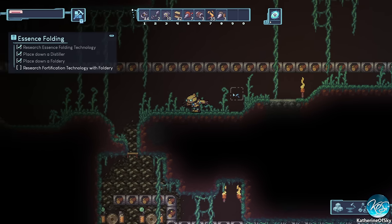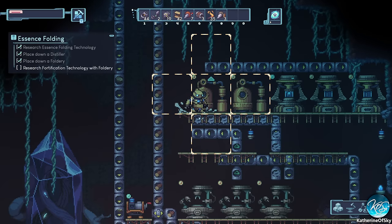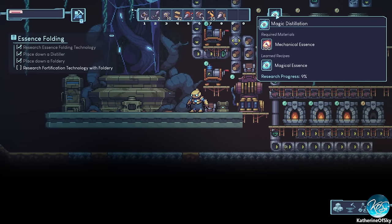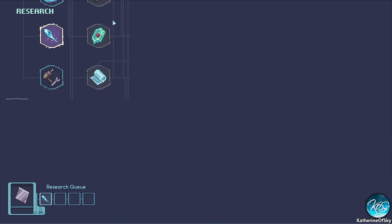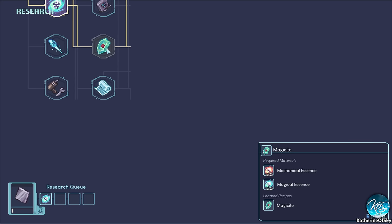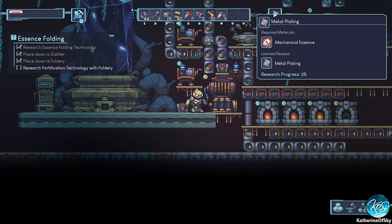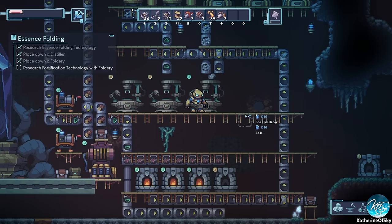We're getting lots of machines in our inventory. I really need more inventory slots but I don't think we have any more we can unlock — we need to explore for more ancient technology. Let's see where we can get metal plates. We're going to skip magic distillation for now and go straight to metal plating. Fortifications takes 75 mechanical essence — that's an awful lot.